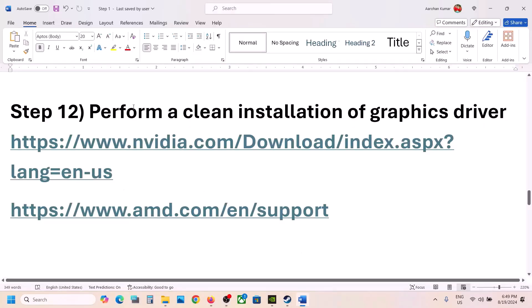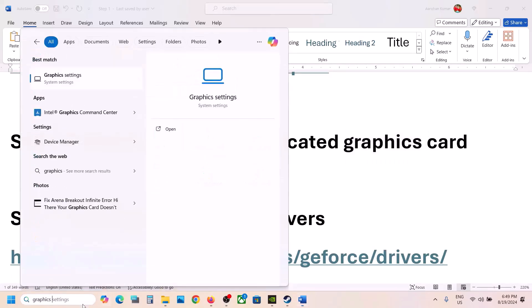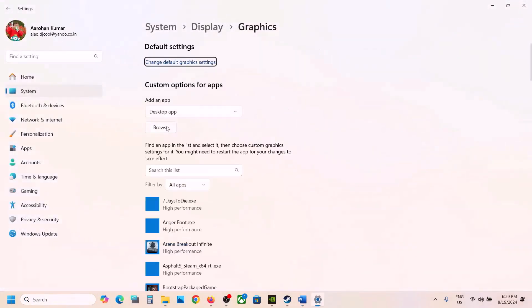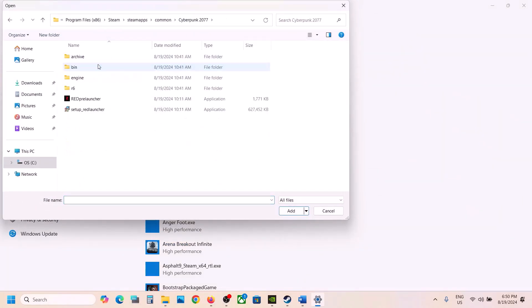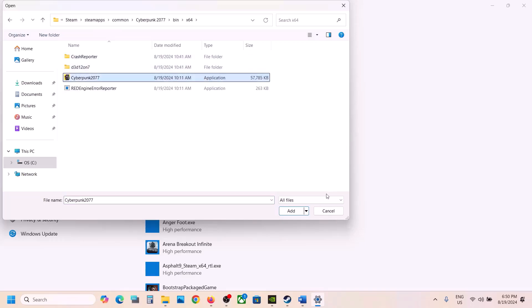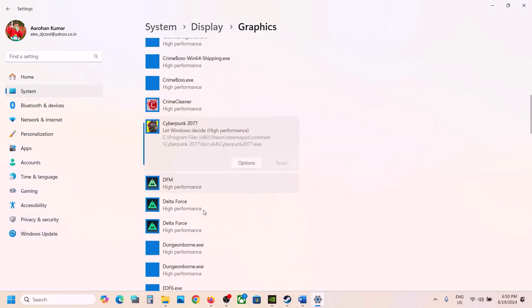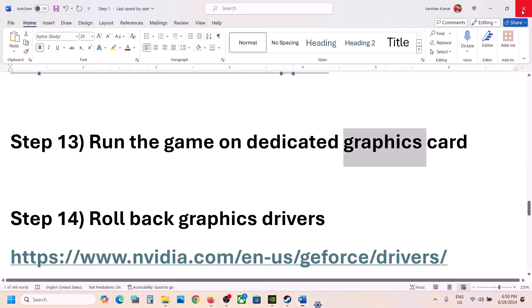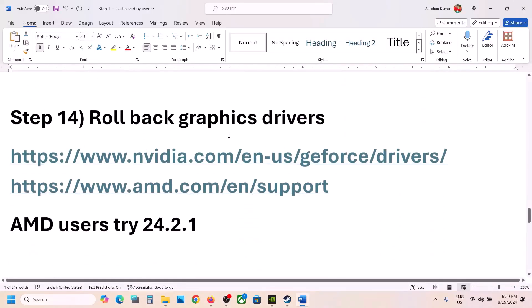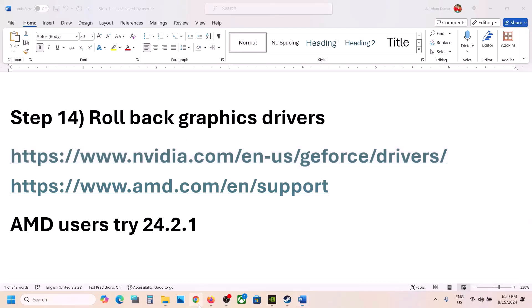The next step is to run the game on the dedicated graphics card. Type Graphics Settings in the Windows search box and open it. Click Browse, go to the game installation folder, open bin > x64, select the game exe, and click Add. Once added, click Options, select High Performance, and click Save. Launch the game and check.